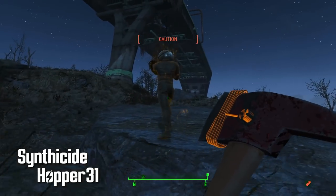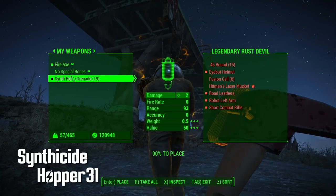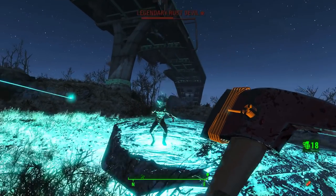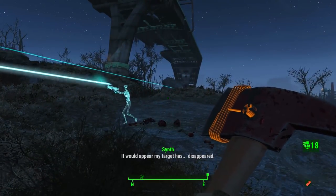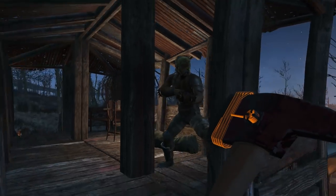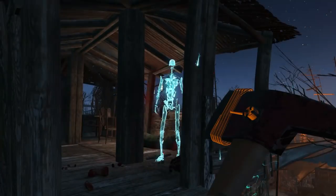Synthicide by Hopper adds a pretty cool addition to synth relay grenades. Originally, putting a live relay grenade in someone's pocket would have the synth appear next to your target, but now you can put it in their pocket and boom — you've committed murder. Congrats. You murderer.